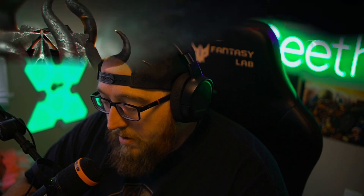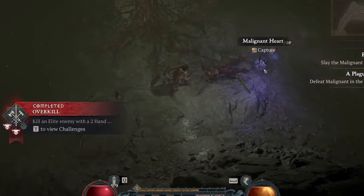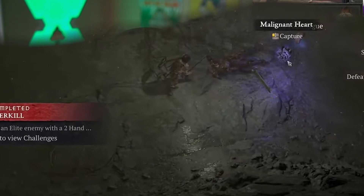Season One is going to be called The Malignant — the Corruption of the Malignant Curse. The entire world is getting corrupted by this malignant thing. We'll be engaging with new malignant-cursed enemies — more or less elite mobs. Once you kill them they drop a cage, you interact with it, it spawns another group, and then they drop malignant hearts.